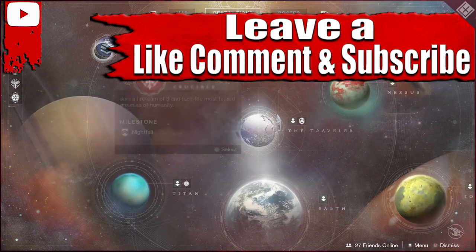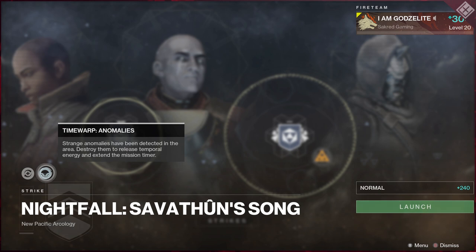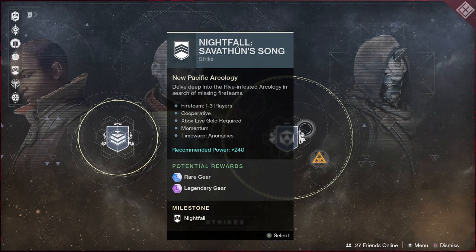First we're going to hit up the Nightfall this week, which is Savathun's Song, so we're going back down to Titan. The two modifiers are Momentum — health and shield regeneration are disabled while standing still — so you have to sprint around to get your stuff back. Time Warp Anomalies: strange anomalies have been detected in the area; destroy them to release temporal energy and extend the mission timer. There's also going to be a way to get bonus time this week by cheesing these, so I'll have that up later. It shouldn't be too bad, but depending on your group and your light level things can get tough, and I will have a guide out explaining how to make this easier.